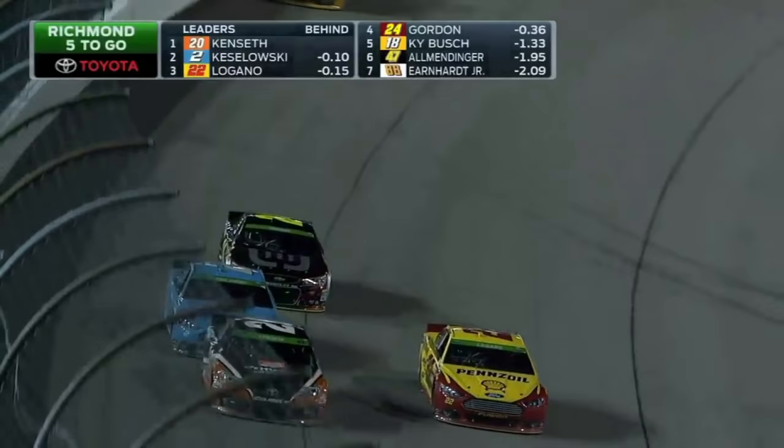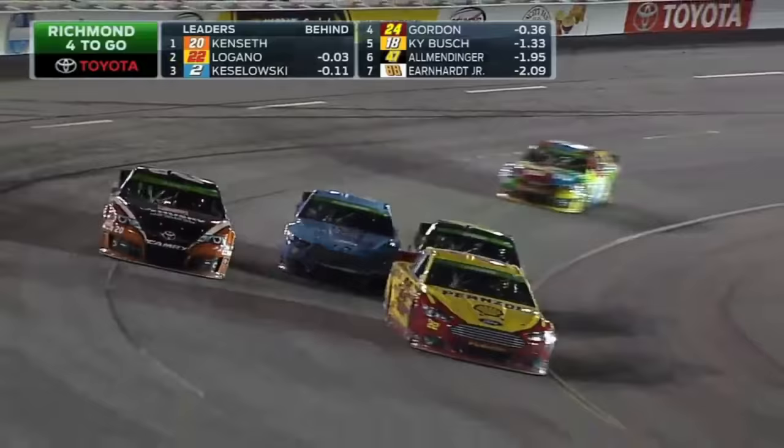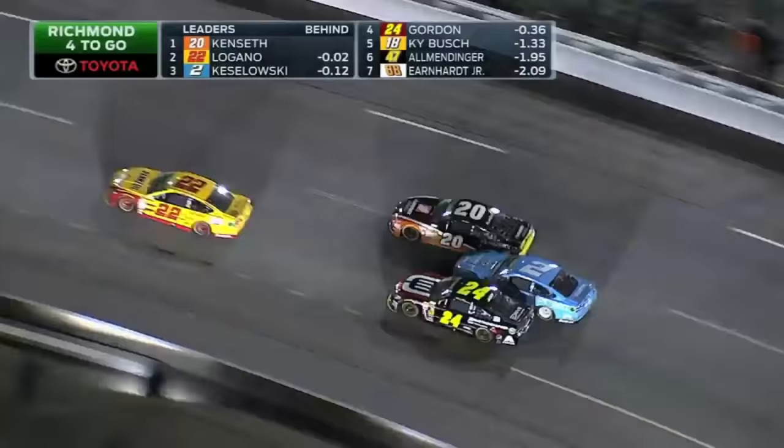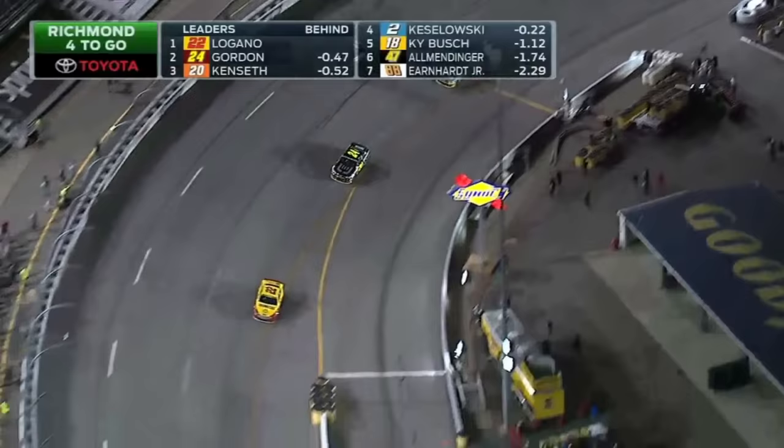Hang on to her, buddy. That two car was all over the place. He almost got turned around as his teammate Logano guns for the lead and takes Gordon with him. Logano goes to the lead. And Jeff Gordon is there — he is under and past Matt Kenseth. The two just gave the 20 a huge shot.